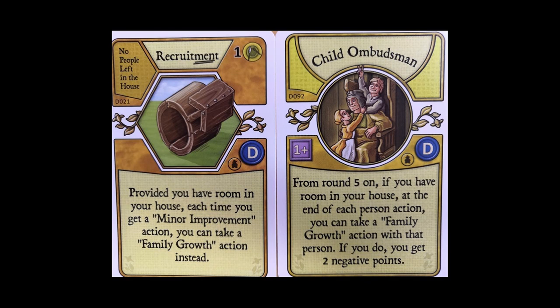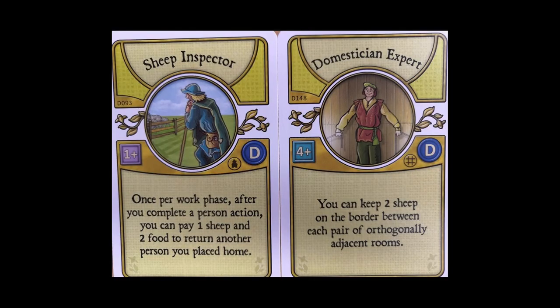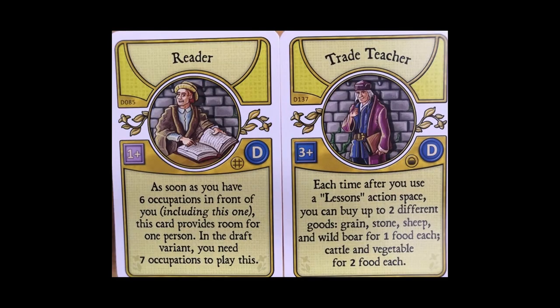The Earthenware Potter is a bonus point occupation I really like — it seems quite easy to get five points off this card, though it's a real pain to play before round four, but certainly worth it. The Fish Farmer gives you potentially a ton of food. The Sheep Inspector is one of the cards I'm most excited about — it could give me more actions if I can find a way to get sheep, making it super powerful. The Domestician Expert is a great way to get your sheep engine started. The Reader helps out with that last room, which is always such a challenge.